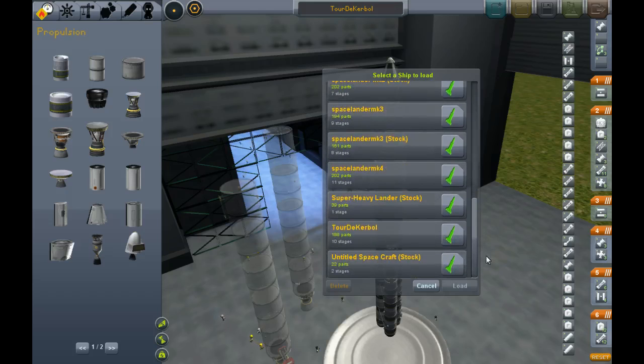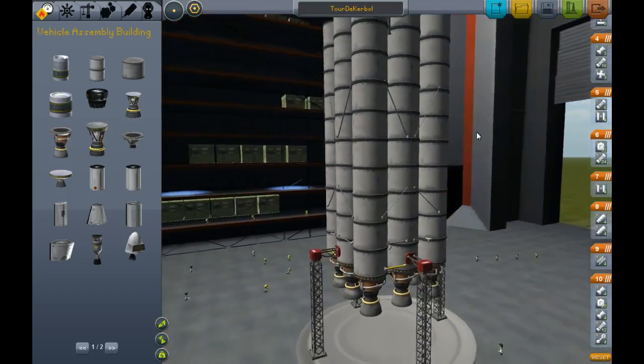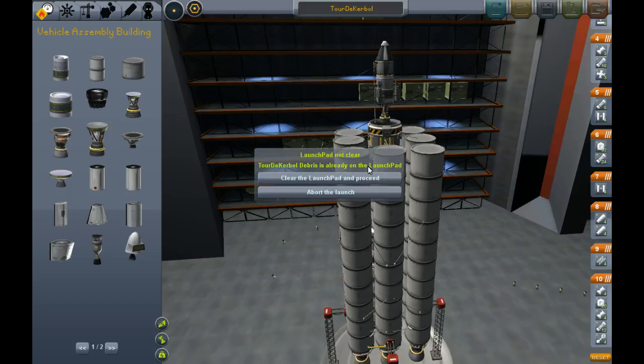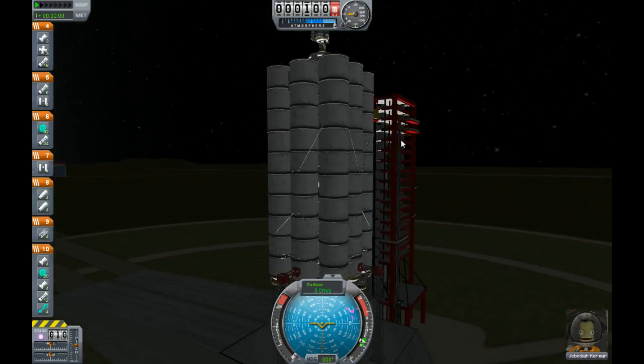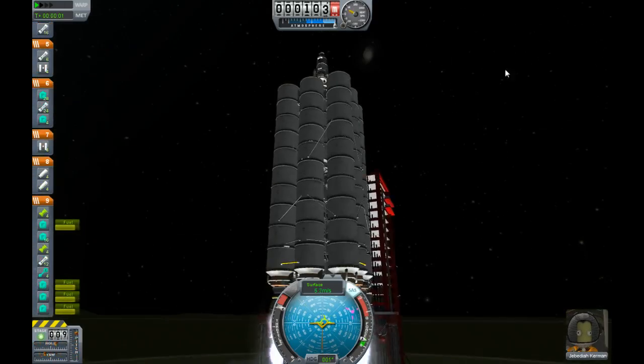Let me load back up here and just show you its capabilities. My only ever intent with this vehicle is to go straight out of Kerbin's influence into an orbit around Kerbal, and then from there figure out where I'm going to go and how I'm going to get there. Just turning on the SAS, throttling up, releasing the rocket — and away we go.